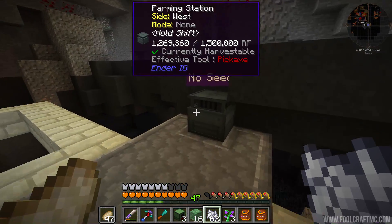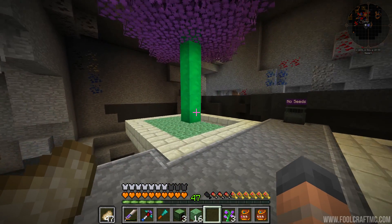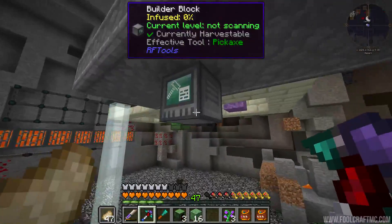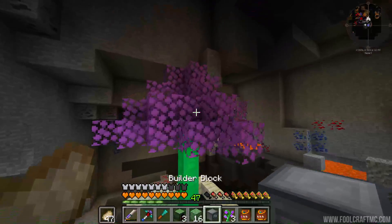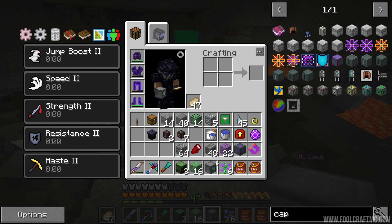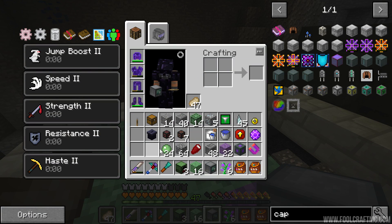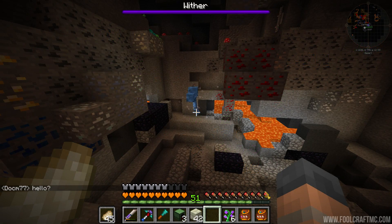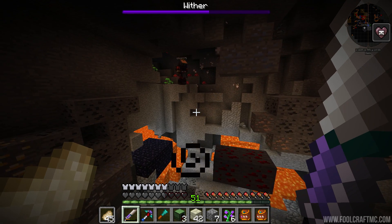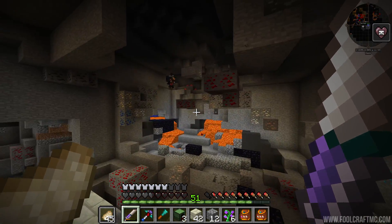Bone meal works — I believe you can feed bone meal into this thing as well. So we've got a reason to use that now. The next thing is to target this with a block and clear out some more space. I'm thinking — what happens when it breaks these blocks? If we break them ourselves, the saplings drop. When this thing breaks them, I hope it does the same, because I've brought a vacuum chest to pick up any saplings that drop. Then we get this stuff, which can be converted and made into a three-by-three block.